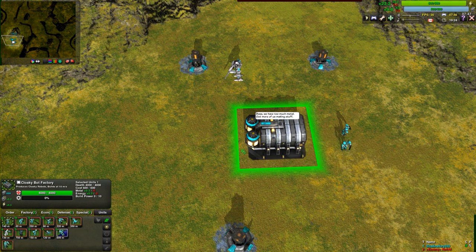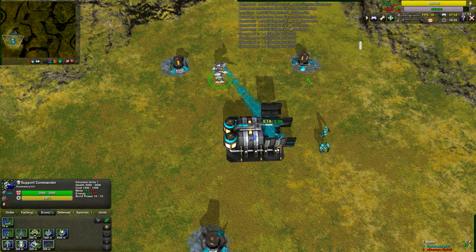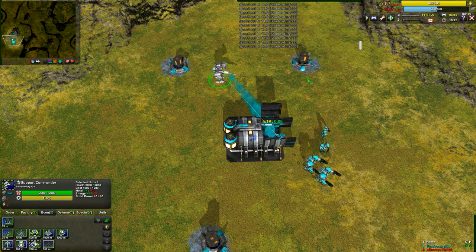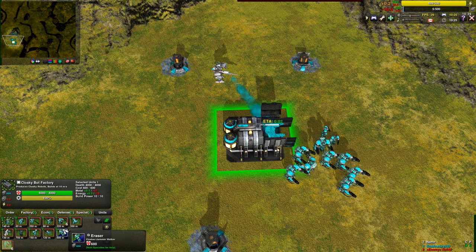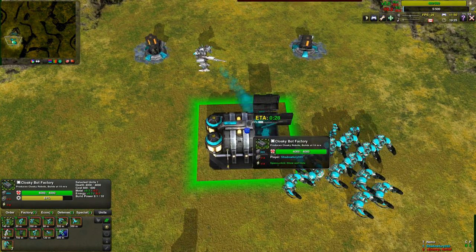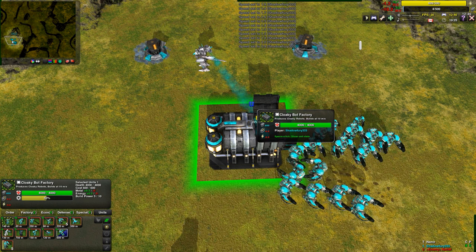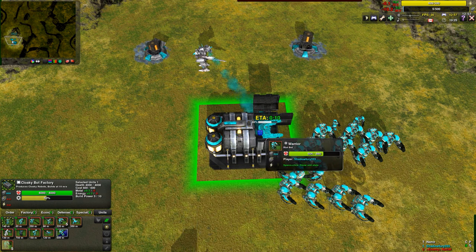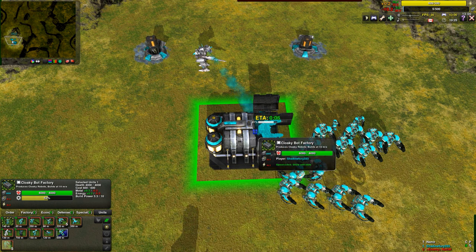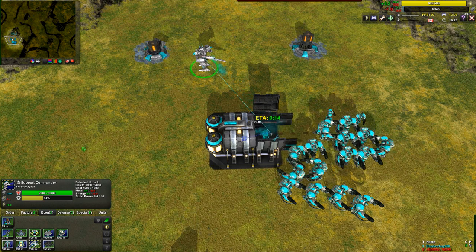If you are spending more metal than you have income, you can only spend as much as you have income. For example, if we continue to build up more units such that we run out of reserve metal, once we're out of reserves, you'll notice the construction time of the factory and the commander combined is equal to the income. Even though it's saying it's draining 20 metal and energy per second, we're actually only losing 10 — it's only using 10 to build the warrior. The factory is using 5, and the commander is using 5 minus the 4 that it gets by default.